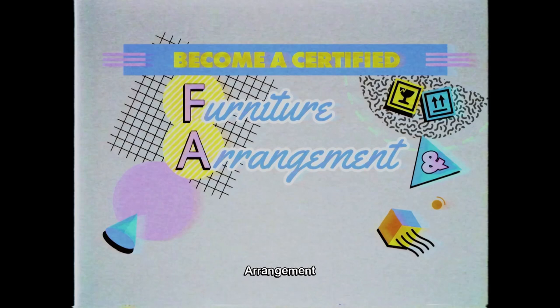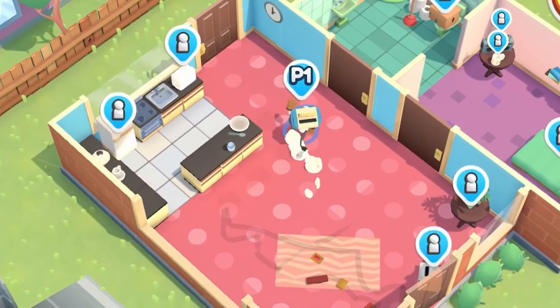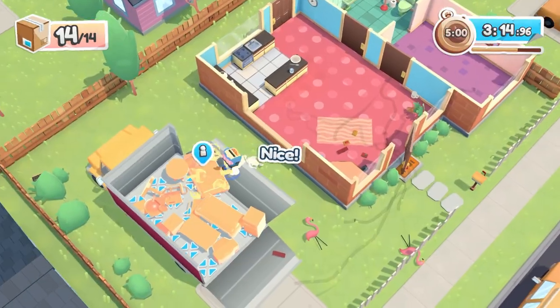You know those games that have weird titles you just can't work out the meaning behind? Moving Out's not one of those games. As a budding new furniture arrangement and relocation technician — that's FART — you'll be jumping in and helping a variety of citizens move out. To do so, you'll need to pick up, drag, and throw a set list of objects out onto the truck before the timer runs out. Throughout the game, you'll receive jobs from your cardboard box boss, which raises a lot of questions considering you'll be throwing cardboard boxes — but I'll leave that alone.